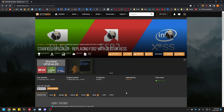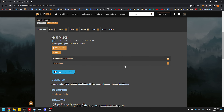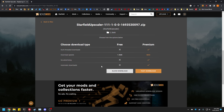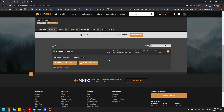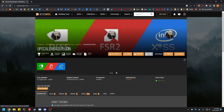You'll keep FSR2 enabled and then just swap this in. I'll have the link in the description and in the comments for you to go to the main page and download everything. We're going to go to files first, then manual download, slow download, and let that download. Then we're going to go back to the description and get the Upscaler Base Plugin as well.